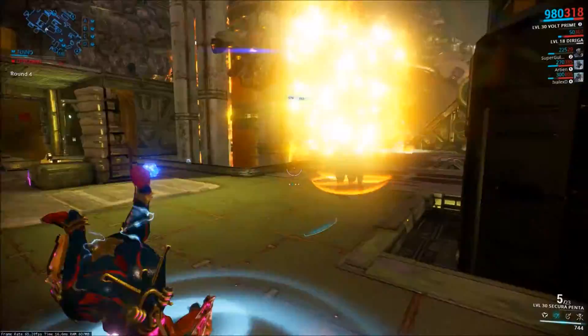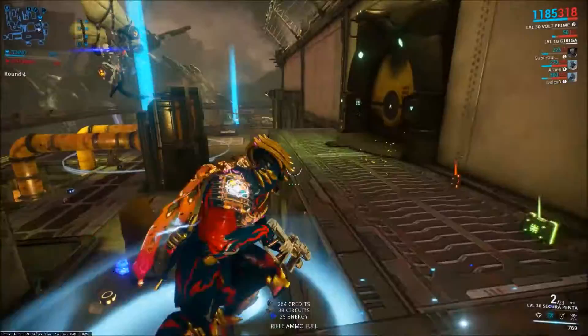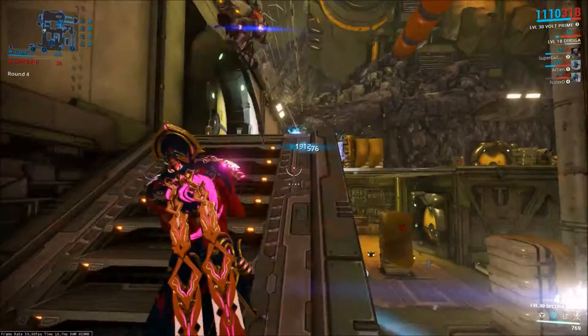The Sikora Penta also procs the Sequence Syndicate effect, which deals a thousand radiation damage in an AoE blast around you, restores 25% of your shields, and gives you a 50% shield boost for 30 seconds. Honestly, it isn't the best Syndicate effect in the game, but it's not bad.